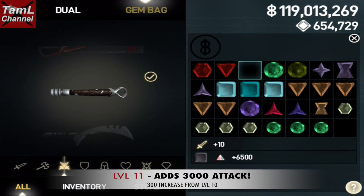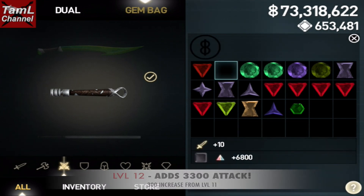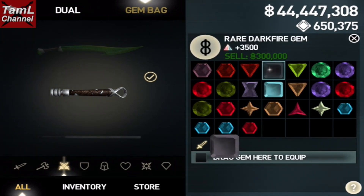At level 10 it adds 2700 attack to your element attack gem. Then at level 11 it adds 3000 attack, which is a 300 increase from level 10, and that 300 increase per level remains through to level 25. So at level 12 it's 3300 attack and 3600 at level 13.